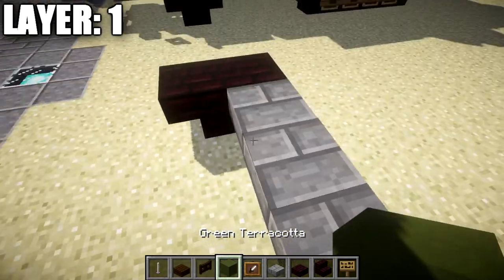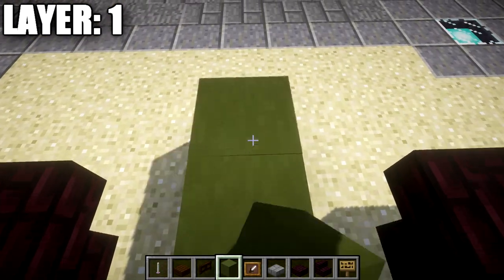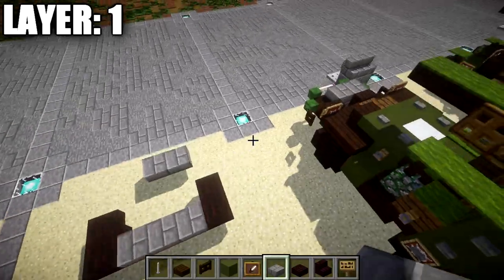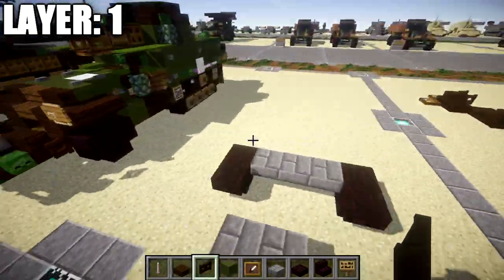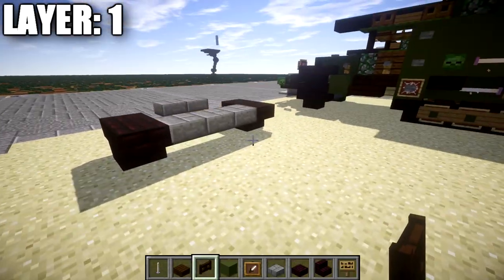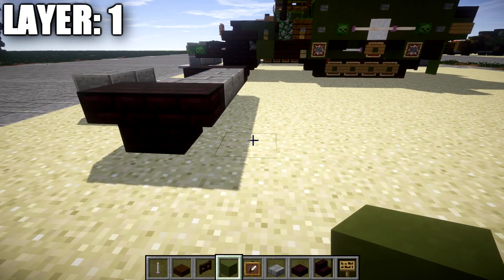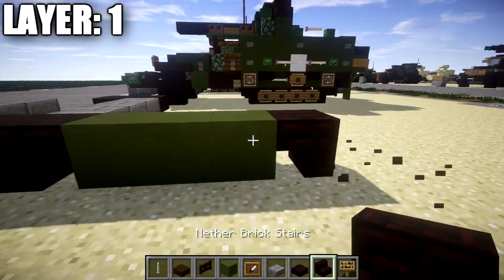Coming off toward the front, we're going to go off the center stone brick top slab and go forward one and two blocks. We place down a stone brick top slab and then one more to the side. It is offset a little bit, as this is the mount up here in the front, so it's slightly asymmetrical — but that's pretty much the only asymmetrical part. Going back from this nether brick stair, we count back a space of one, two, and three, then place down a nether brick upside down stair.